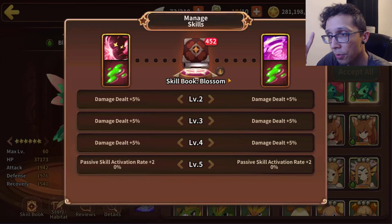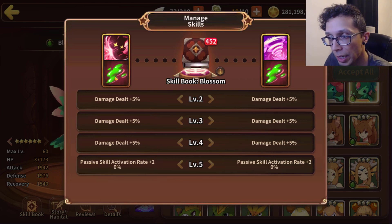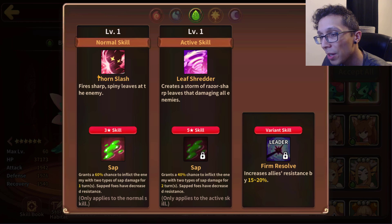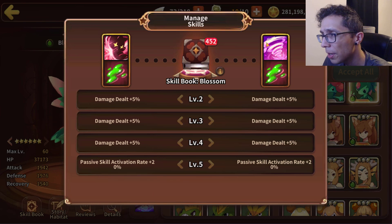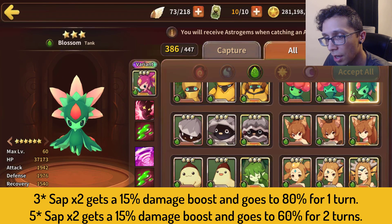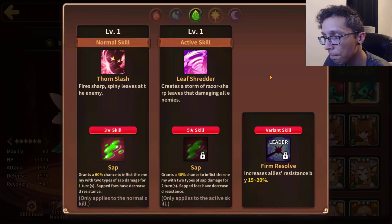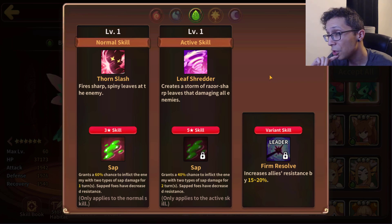Looking at the skill books, the three star sap gets a 15% damage boost and goes up to 80% for one turn — not super bad, but two turns would have been way better. For the five star two-types-of-sap: 15% damage boost and goes up to 60% for two turns. Kind of fair but also not super fair.